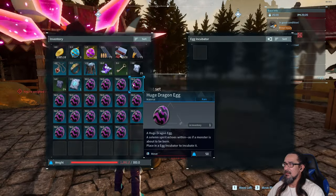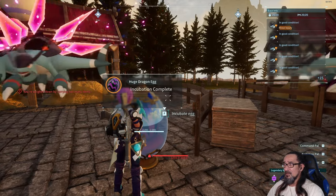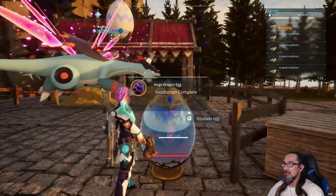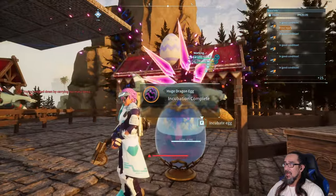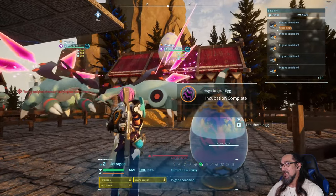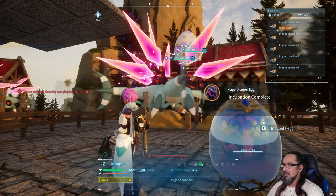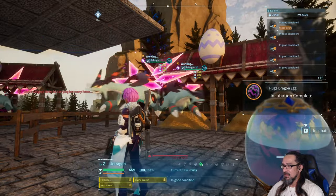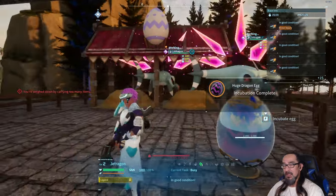So every single jet dragon in my pens are three-stack 100 IV, and then they only have - as you can see - their passives, all the good passives, to try and get them all into one.